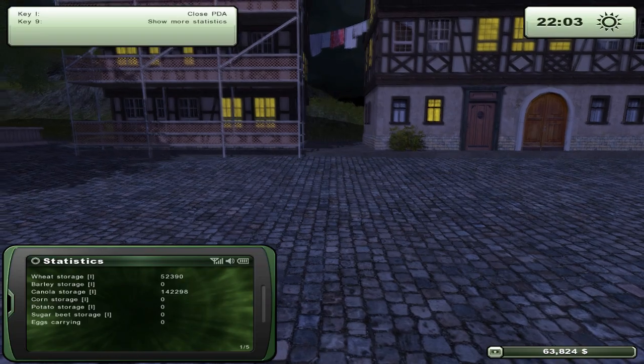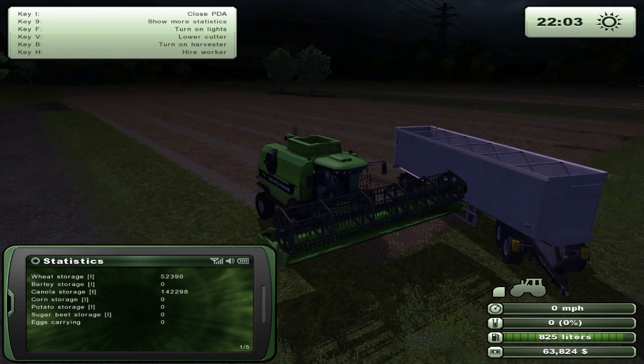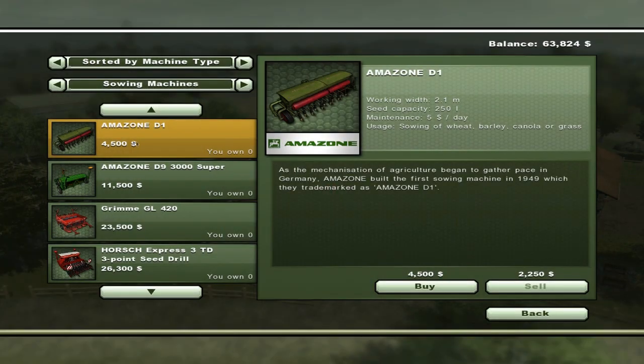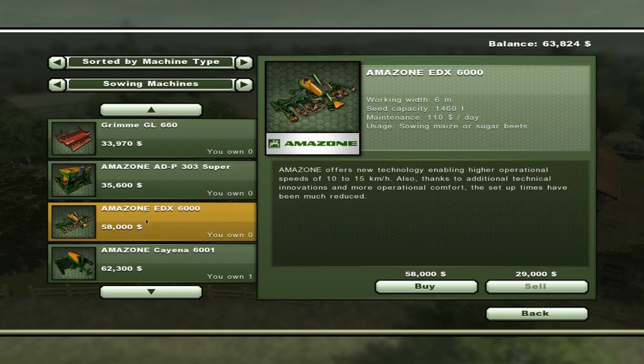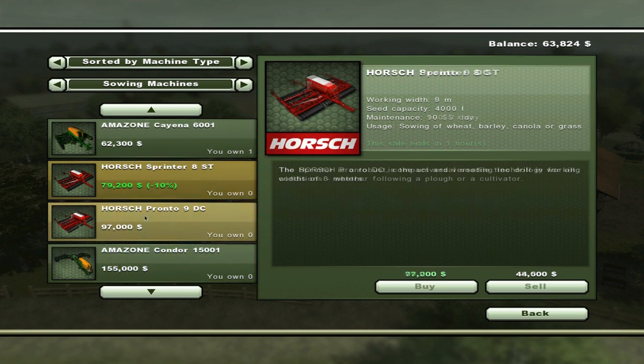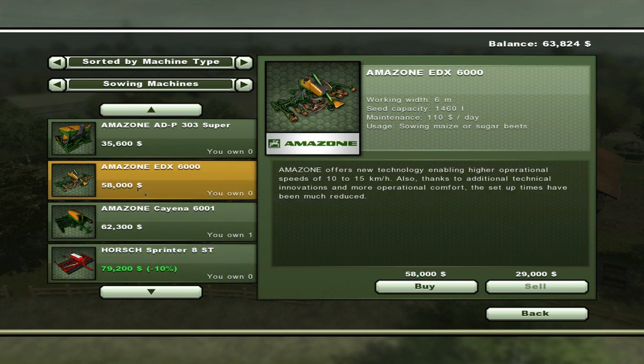There's so many vehicles over here. We haven't been doing missions for quite a while, but they're not really too necessary. We've done both the canola and barley fields and still have a bit of barley in the trailer. What I want to do is go back to the shop and buy the Amazon EDX 6000, which is the largest seeder. We've got more than enough money.